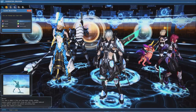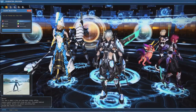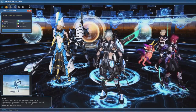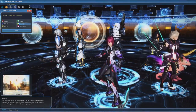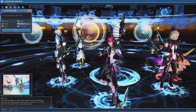Braver has very little to offer as a subclass due to its best skills being weapon-specific. Its two stance abilities can grant some conditional damage boosts, but they are more complicated and less powerful than the conditional boosts offered by Fighter, so this isn't a great idea. Similar to Braver, a lot of Bouncer's abilities are weapon-specific, making Bouncer a poor choice of subclass, though it does grant access to techniques.